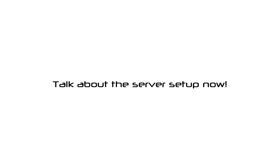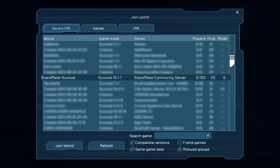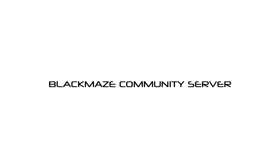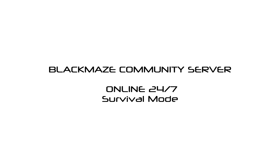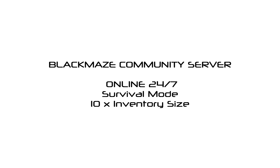Now let's talk about the plan. It's going to be called the Black Maze Community Server — that's how you can find it in the Space Engineers server list in-game. It's going to be online 24/7 so you can join whenever you want. It's going to be survival, and I'm hoping we'll get an extremely large thriving world where you build a base, find an asteroid, make it your home, and cooperate together. It'll have 10 times inventory size so carrying stuff around isn't too limiting.